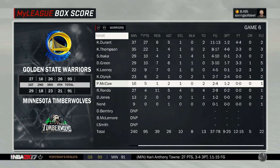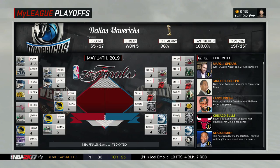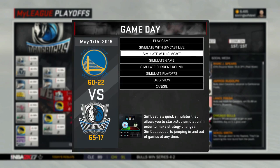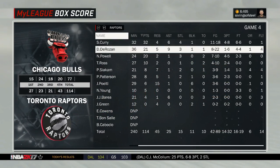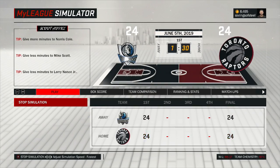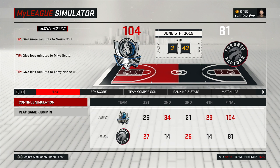The Warriors still have KD, Klay, and Draymond, but Curry is no longer on their team — we traded him to the Raptors earlier. We win in six against the Warriors and now we're taking on the Raptors in the Finals, who have Curry and DeRozan. We win game one by 29, McCollum drops 26. We go up 2-0, then 3-0. It looks like we're about to win a Finals here.